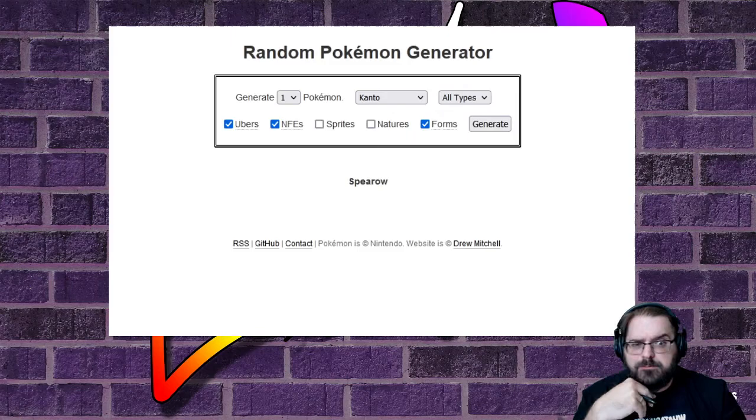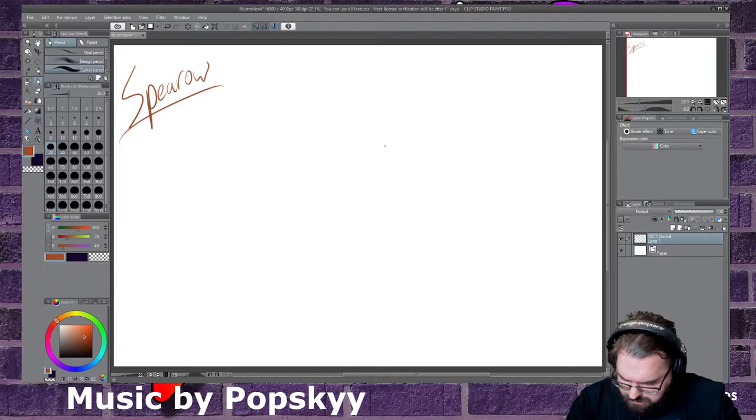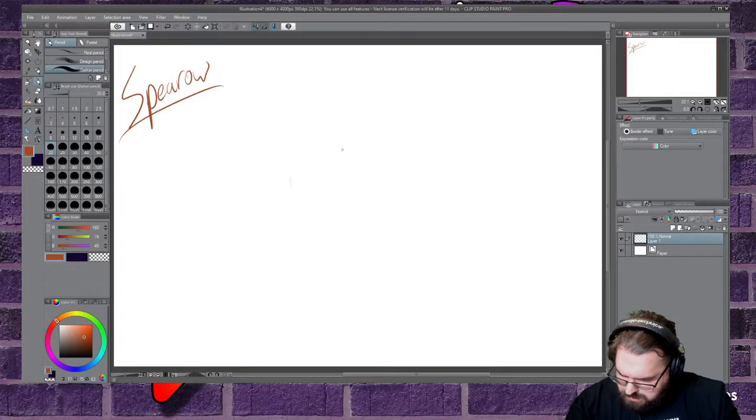We can do a Spearow. Let's do a Spearow. Okay, let's do a really rough sketch because I'm going to have to figure out what Spearow looks like as I go. That's going to be too big. He's got angry little eyes like this, and presumably some little bird beak. I'm making him too big — let's go even more basic than that.